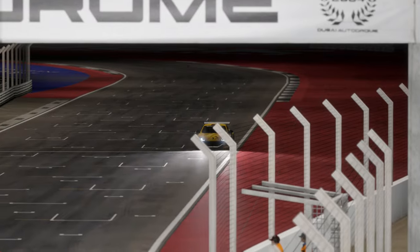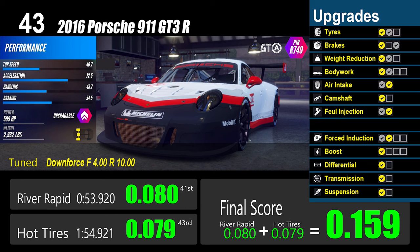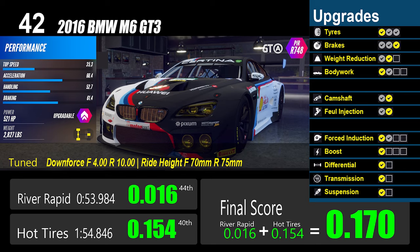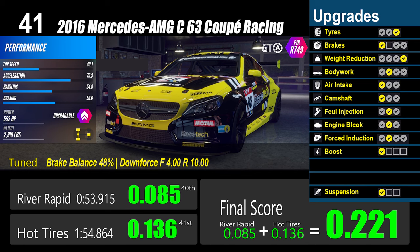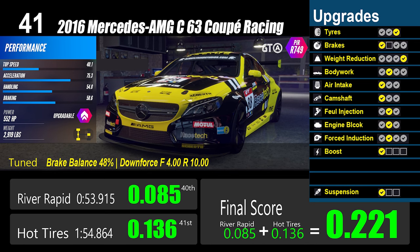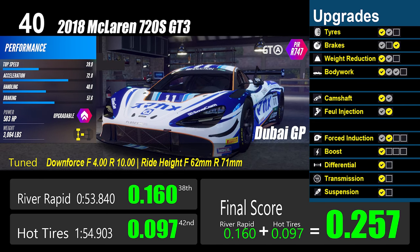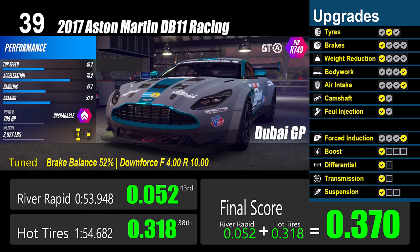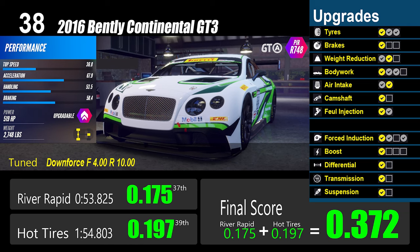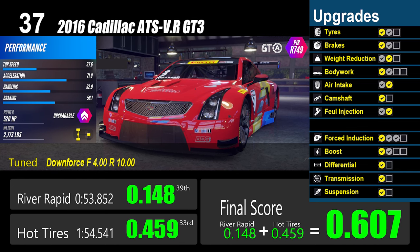There are 43 cars that reached the highest objectives of both pacesetters. I'll be showing you most of them briefly. Number 43: Porsche 911 GT3 R. Number 42: BMW M6 GT3. Number 41: Mercedes AMG C63 Coupe Racing. Number 40: McLaren 720S GT3.